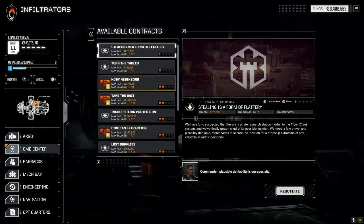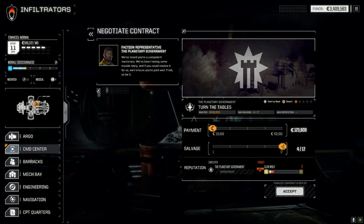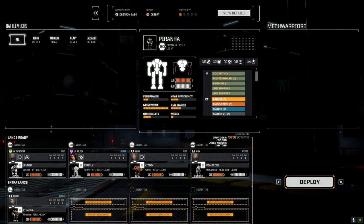Let's have a look at our contracts. 'Turn the Tables' looks like a good possibility — a one-well time strike against a Wolf Manufacturing Plant here in the Tiber Clan system. We just did a mission for Clan Wolf, so let's do one against them now. This should give us an opportunity for some good clan salvage. We'll go max shares, bring in Gundal and the Piranha — five mechs at 90,000 C-bills. We should still make money as long as we don't take too much damage. Let's deploy.